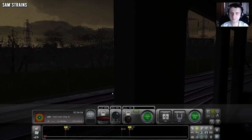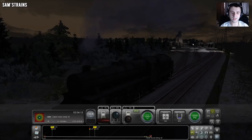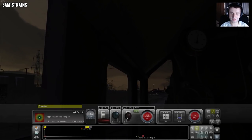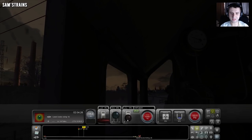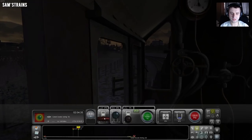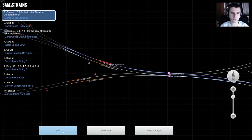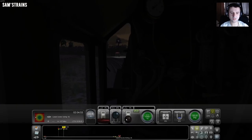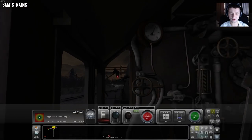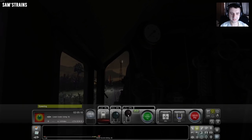Keep an eye on this reverser. The limit is currently 15. I didn't actually look at our consists - we haven't got one, that's why. Oh gosh, we're speeding already. I should have set some ground rules in terms of whether I'm allowed to get things wrong or not. I think a little bit of error is allowed - that's what I've just decided. Limit is now 30. So at the moment we're set for Canal Goods Siding 1B, which does seem to be correct.